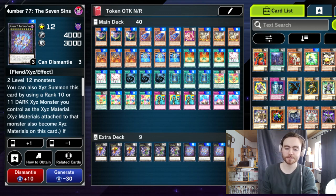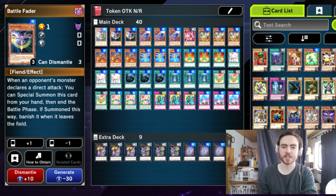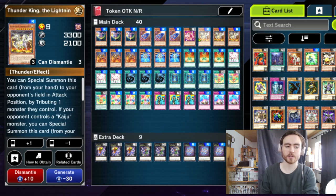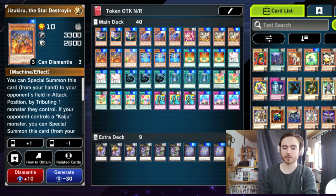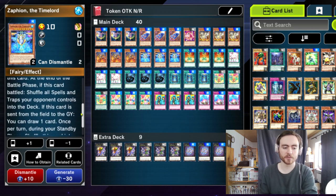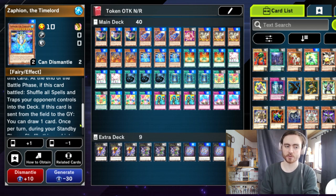Now the deck profile. We are playing 3 Battle Fader to stay alive longer, 3 Card Car D to draw into our combo cards, and 2 different versions of a Kaiju: 3 Thunder King the Lightning Strike Kaiju and 3 Jizukiru the Star Destroying Kaiju, and 3 Zaphion the Time Lord. Zaphion is great spell/trap removal because he shuffles all spells and traps your opponent controls back into the deck at the end of the battle phase.